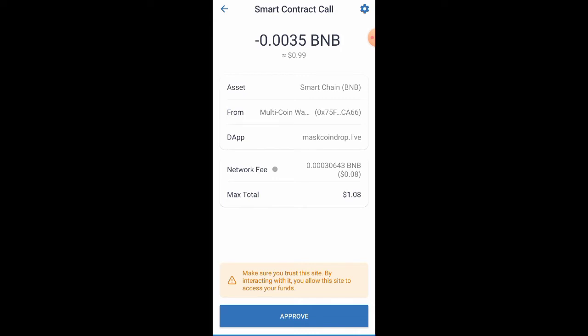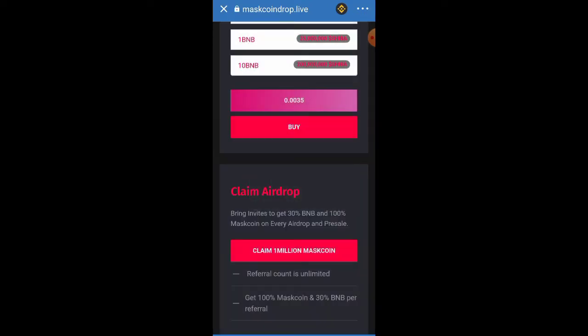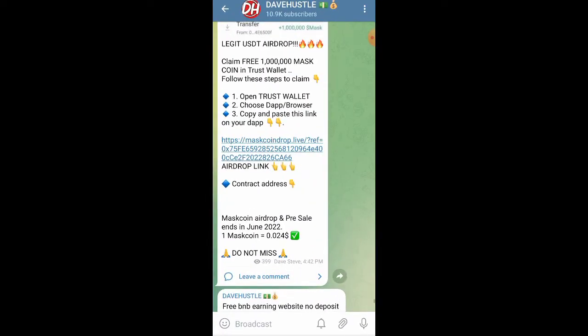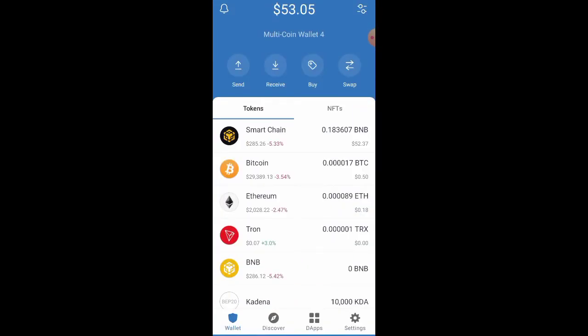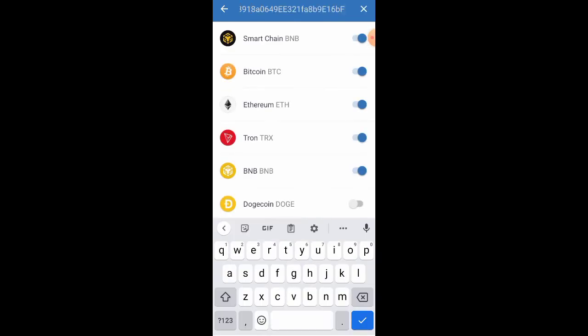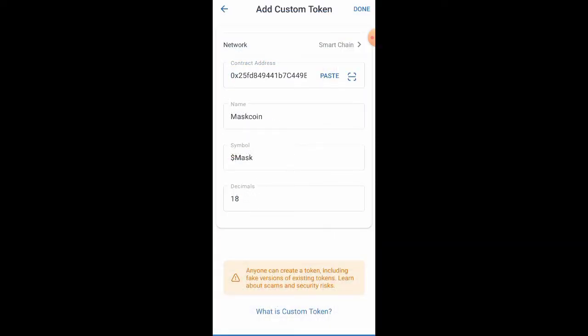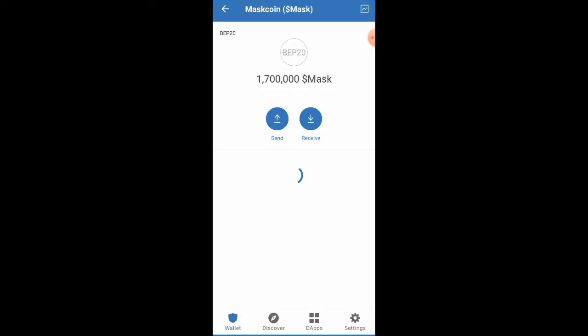The airdrop fee is very low right now, which means you can claim as many times as you want compared to other airdrops that take much higher fees. Once we're done claiming, we want to verify it's in our wallet. To do that, go to my Telegram channel and click on the contract address. Then head back to Trust Wallet, click the button to add a custom token, paste that contract address, and click 'Add Custom Token.' Make sure the network is matching, then click 'Paste.'